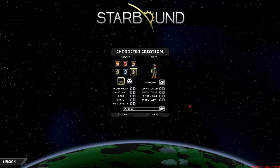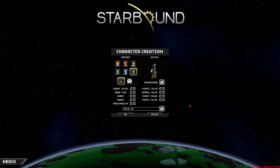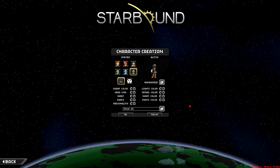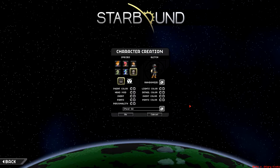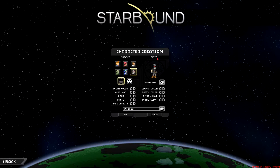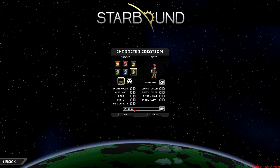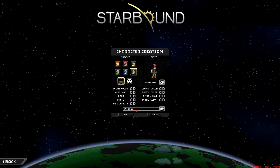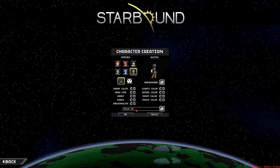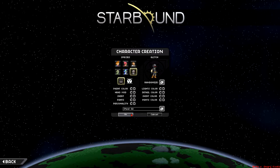Hello and welcome back to another episode of Starbound. We just released a pretty large patch with some pretty cool new mechanics, a lot of it having to do with a new character to get some of the features. I have created our character here with a random name — Steel Oil — which sounds very appropriate for a robot. We're going to start with this guy and see what the new patch has to offer.